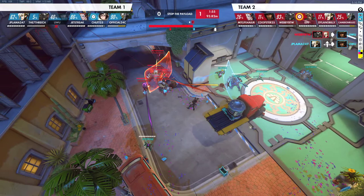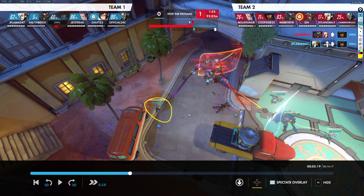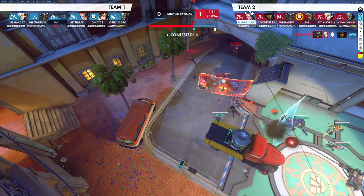Their Moira fades all the way out in the middle of nowhere. We should be more aware of this and focus her down, because she has no way of getting out. The Reinhardt takes too long to get to her, the May can't save her, Mercy can't save her, no one can save her — and she used her only escape ability to get to where she is right now.